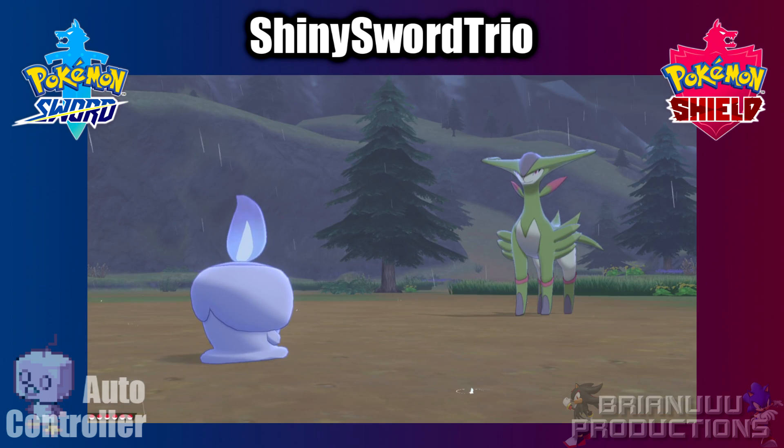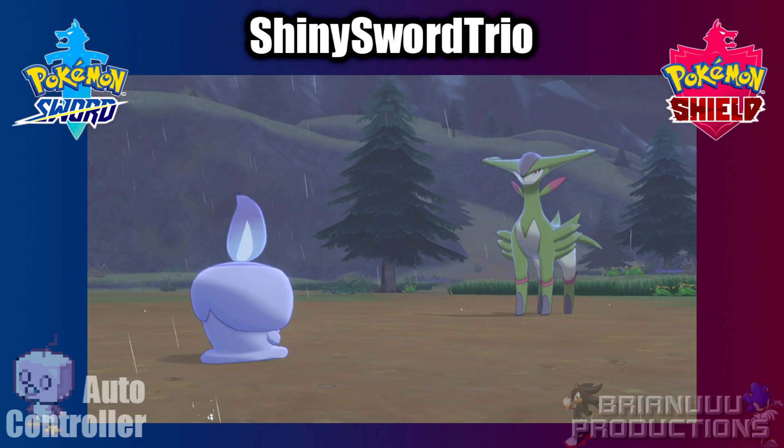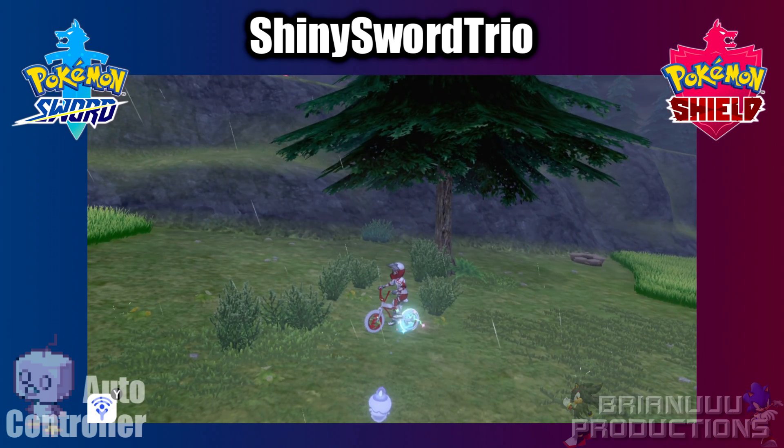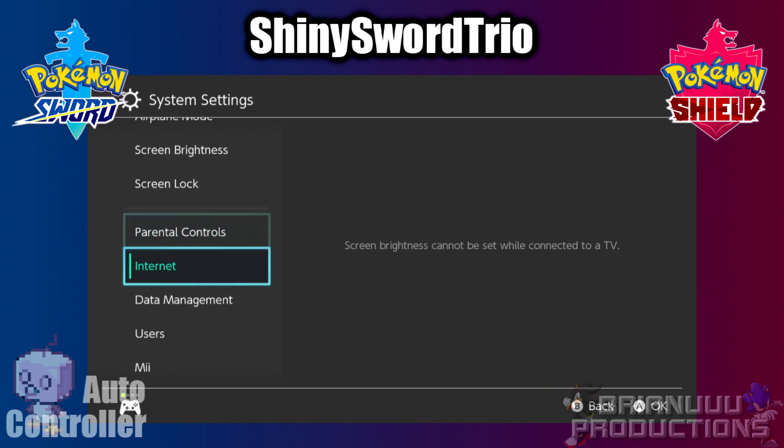As you can see here, an extra dialogue is saying that it is raining. What you need to do is simply change the system date until the weather is clear. Shiny Den hunters should be very familiar with this. Of course, if you have an active Shiny Den, you don't want to do this Shiny hunt at the same time.